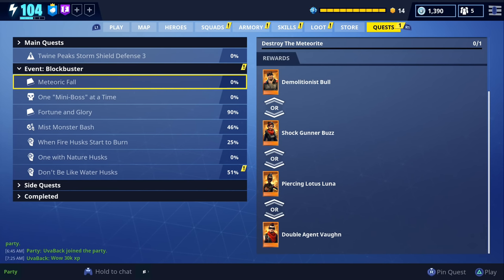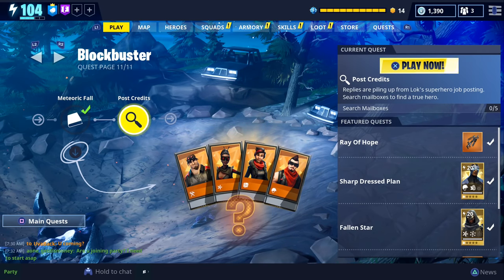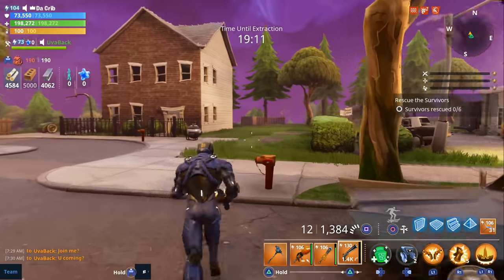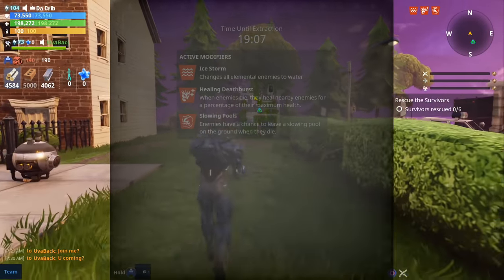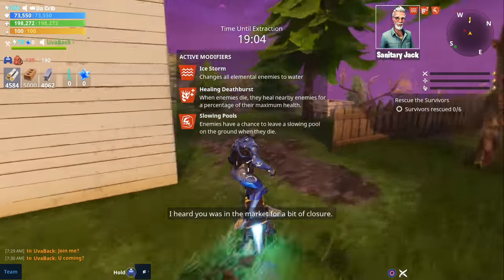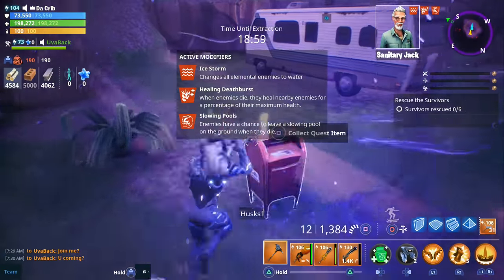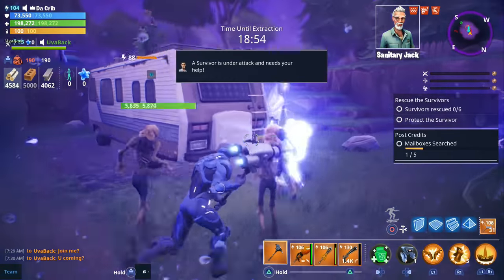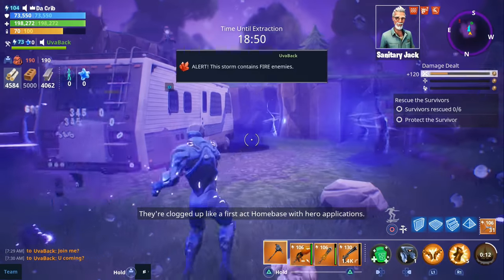If you'd like to see gameplay of this mission, let me know in the comments. The last blockbuster quest is called post credits and for this one you have to search five mailboxes. The reward is 100 v-bucks. I completed it on a rescue the survivors mission in the suburbs in just one mission. All you have to do is explore the map for yellow exclamation marks, walk up to them, and search the mailboxes.